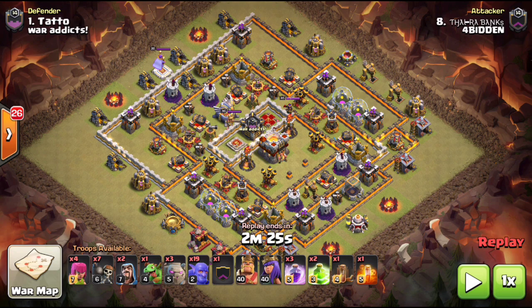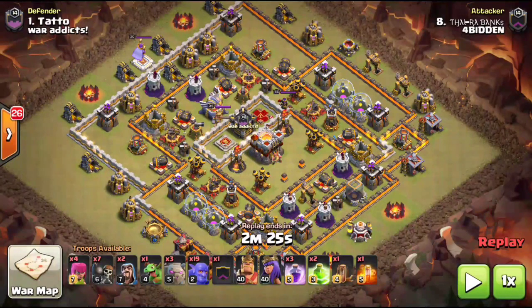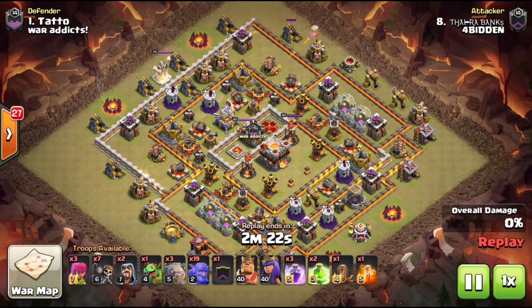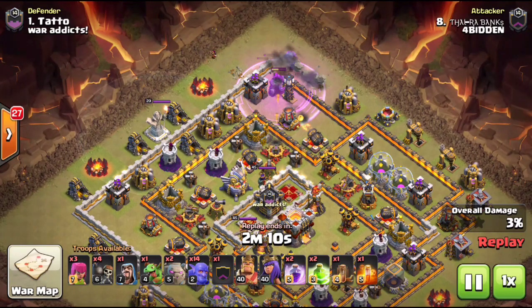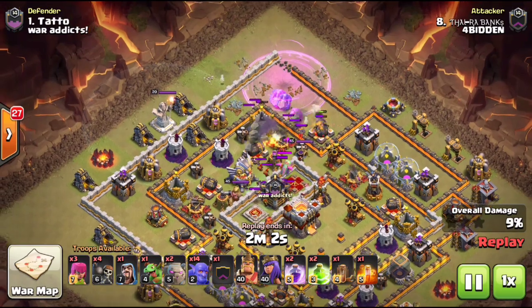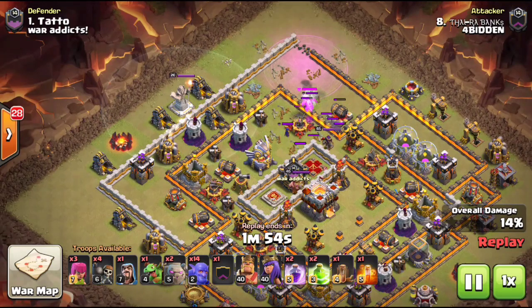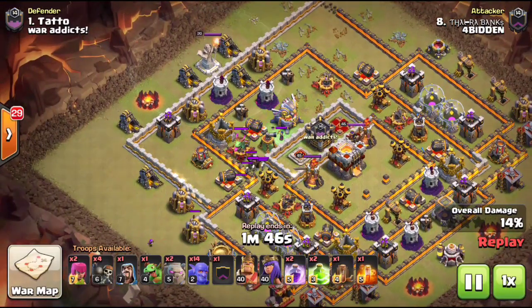We'll show you how they funnel this base, how spell drop placements work, and how they use their heroes — not only to get percentage but to take down that Town Hall right in the middle. They're starting off at 12 o'clock with a simple golem bowler funnel, creating that funnel while getting percentage, trying to funnel the entire top section. They've already gotten 14% and also pulled the Clan Castle.